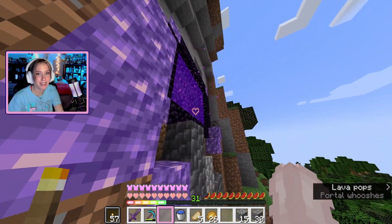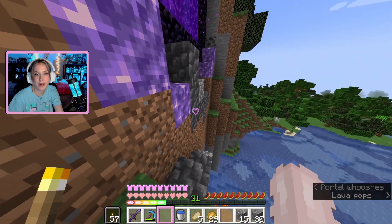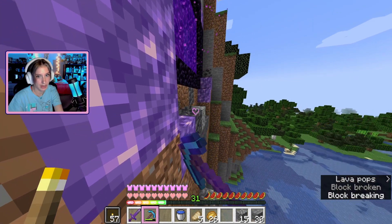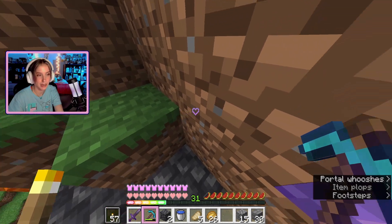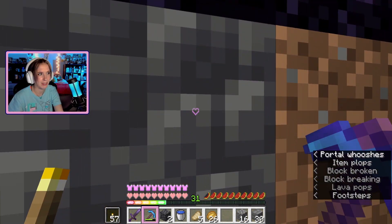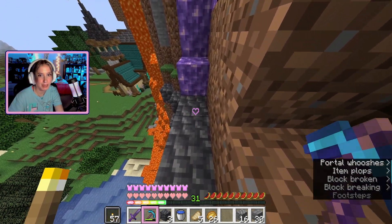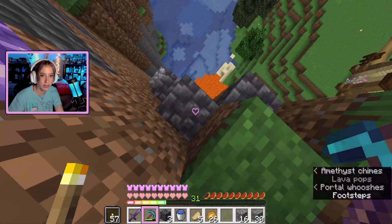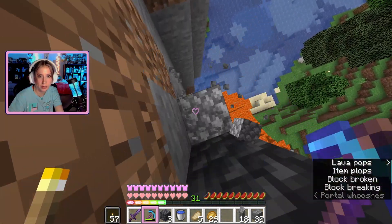I feel like the first thing I need to do is get rid of this deep slate — I'm not really vibing with it, at least not the millions of towers I've made with it thus far. Maybe you guys might like the deep slate, it might look kind of nice. I just know that there is some cobblestone going on and I definitely do not want that.